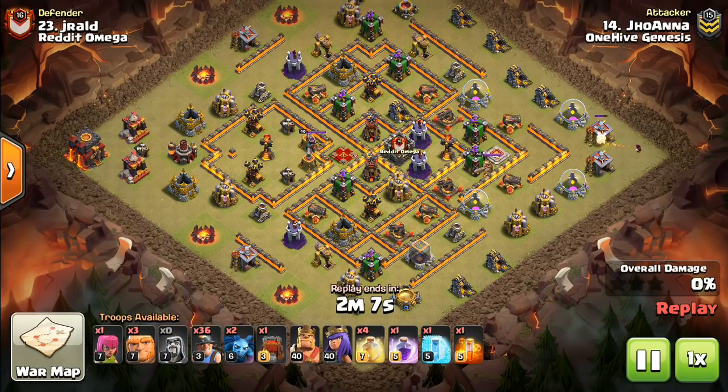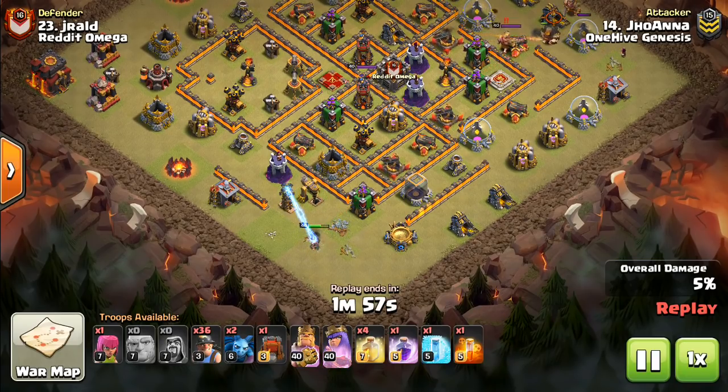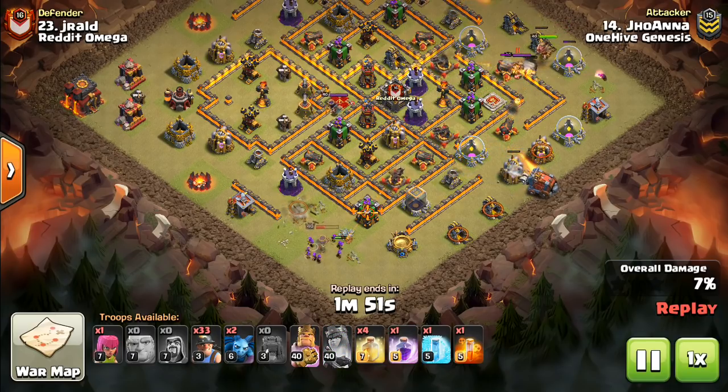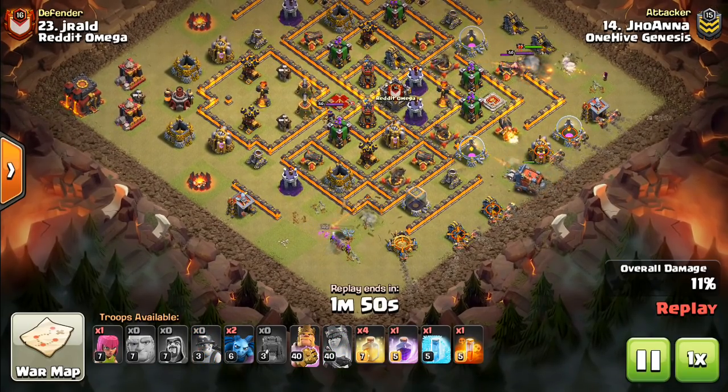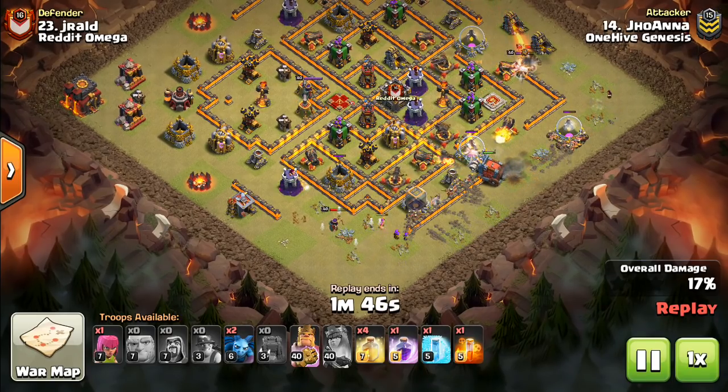Hey guys, what's up? Bisectatron here from OneHive Gazette with the next video. Today we're taking a look at some Town Hall 10 miner attacks. This is something we saw a ton of in this war against Red Omega. They were using it especially, and they crushed a lot of Town Hall 10 bases with it. We're going to take a look at attacks from both us and them - it's pretty straightforward.